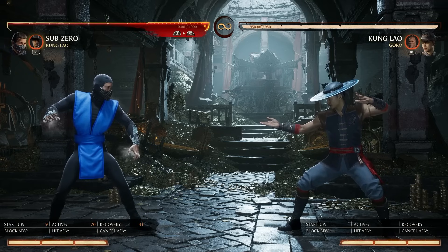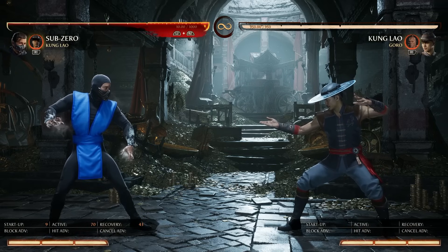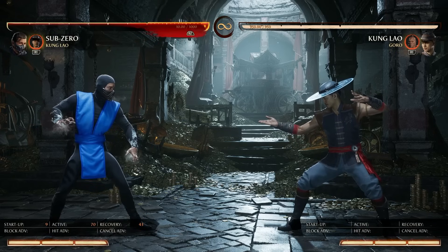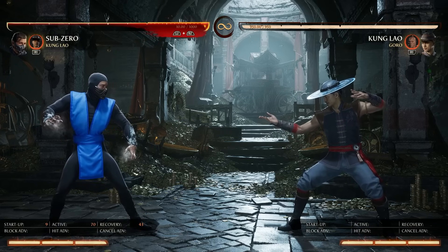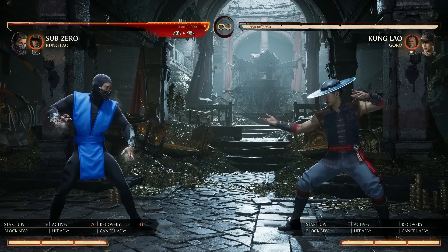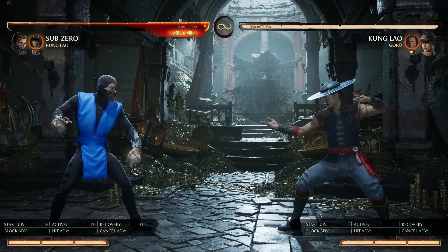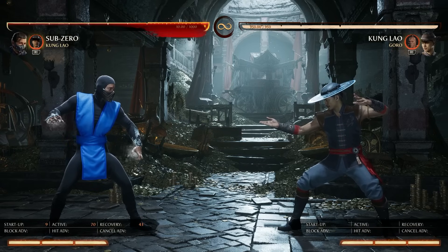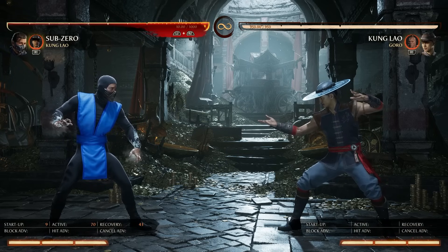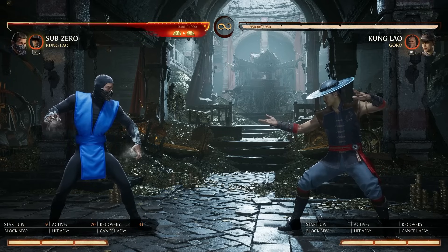On to the Sub-Zero changes. When I look at patch notes I like to see what direction the developers are trying to go with the character. Capcom or Namco will tell you what was too powerful or not strong enough and why, but NetherRealm just puts it out there and you figure it out. With Sub-Zero it appears they were trying to slightly help him in open space, really help him in the corner, and make it so he can use resources for other things because he won't need to use them for combos all the time.